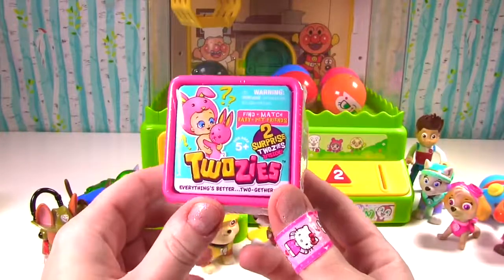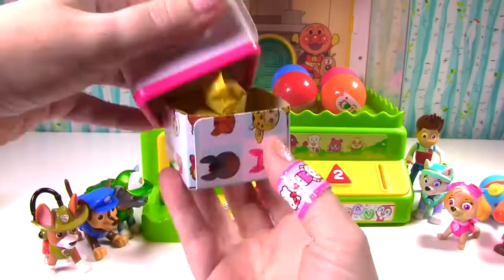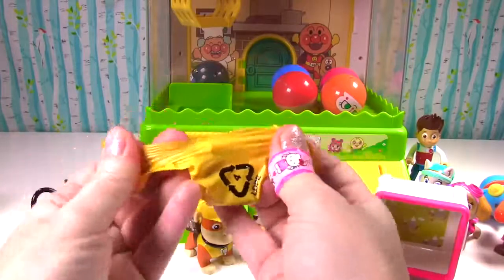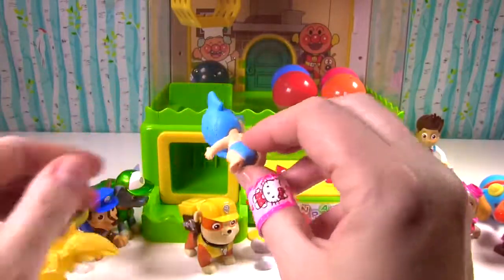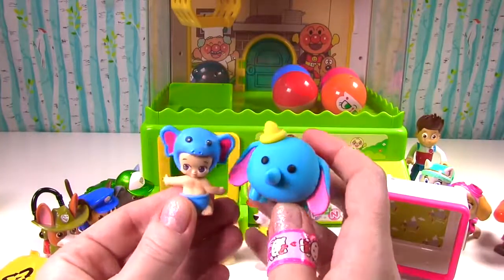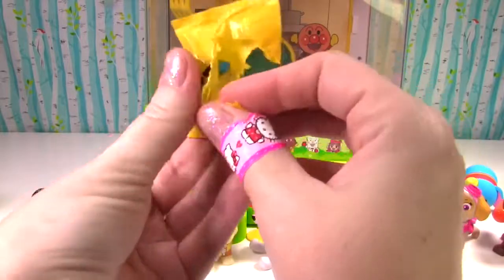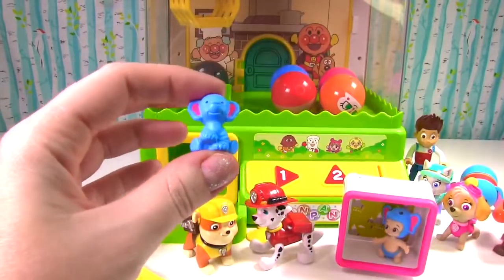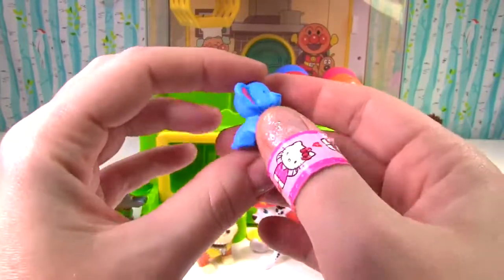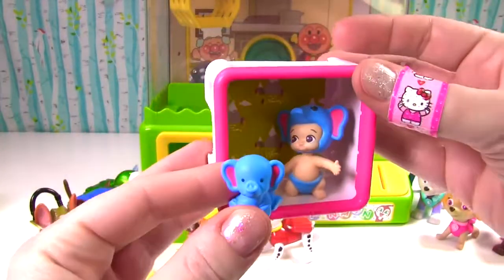Check it out! You got a Twosies blind box! It comes with two figures, so you can have one and share the other one with Rubble! Our little baby will be from the adventurous category! Let's see which baby it is! It's an elephant baby! It looks a lot like our Dumbo! This little baby's name is Toby! Let's see what baby is inside — it's a match! Toby came with Trumpet! I'm wondering if these new Twosies always come with their little match, because the last three I've opened have been a match!